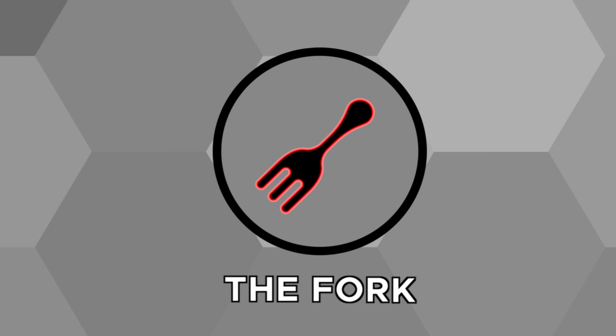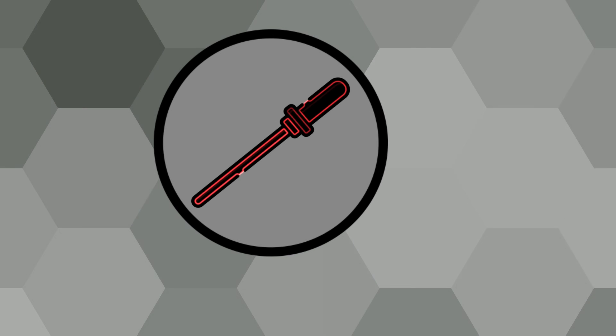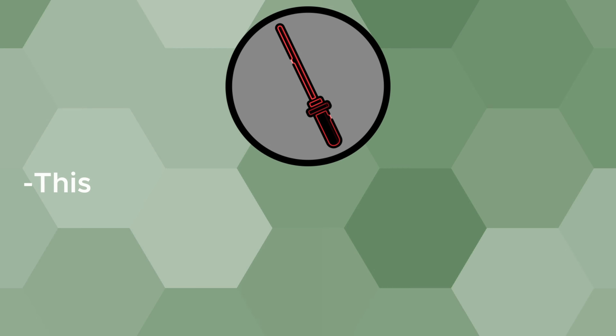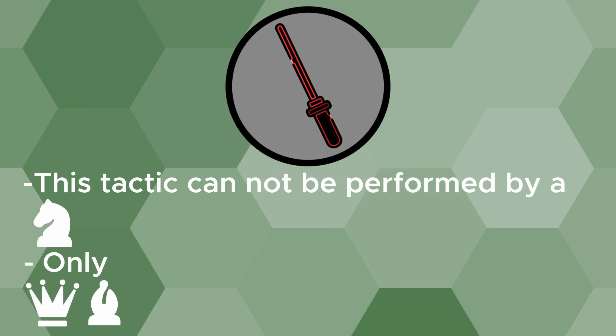That's where the skewer comes in. The skewer is one of the three classic tactics in chess — you have the fork, the pin, and the skewer. Unlike many tactics like the fork, this tactic cannot be performed by a knight, only queens, bishops, and rooks.